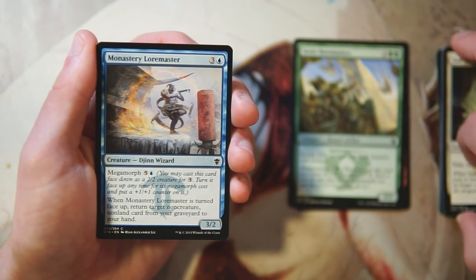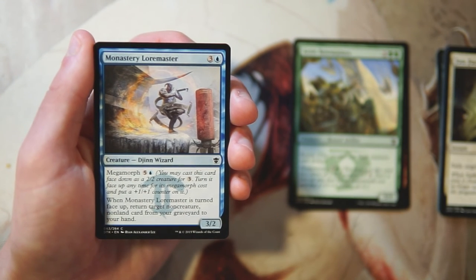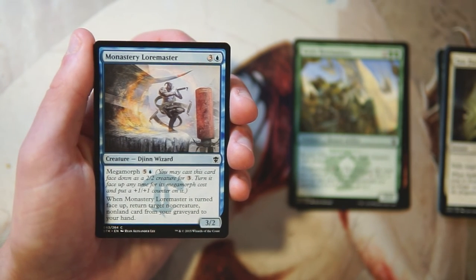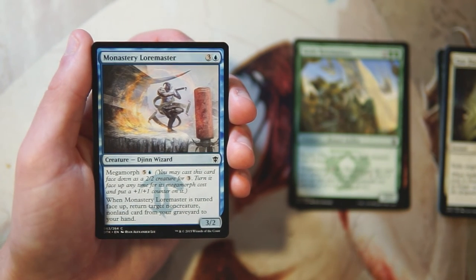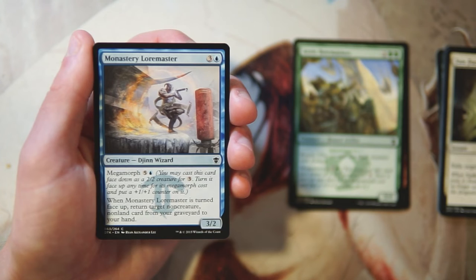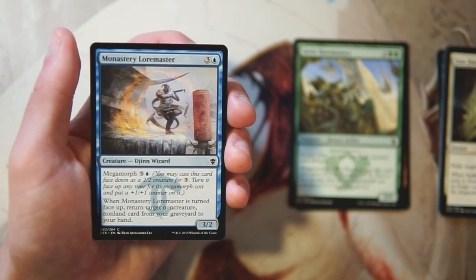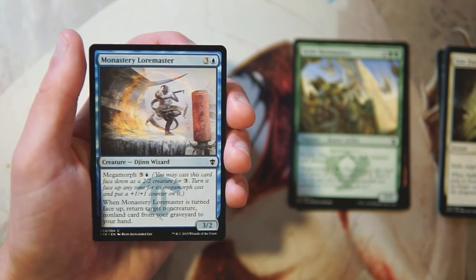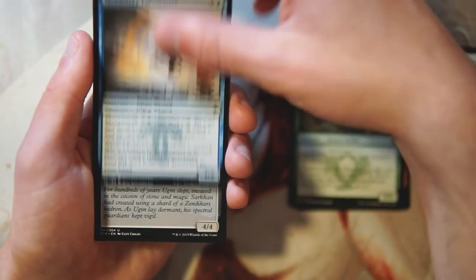Monastery Loremaster is a 3/2 for three and a blue with megamorph for five and a blue. When turned face-up, return target non-creature non-land card from your graveyard to your hand. I don't really like this card — it's really specific that it returns a non-creature non-land card, which feels a little too pigeonholed. At best for four mana it's a 3/2, and you can megamorph it up to a 4/3, but even that for four mana doesn't seem great. Not super exciting.